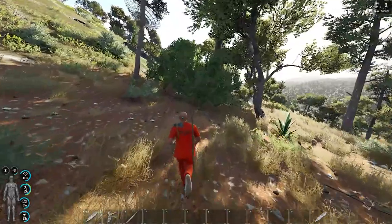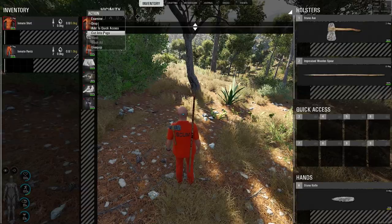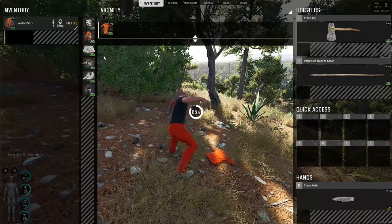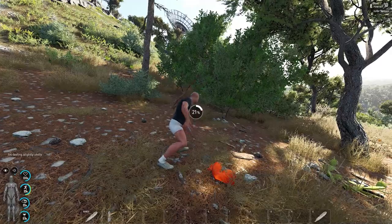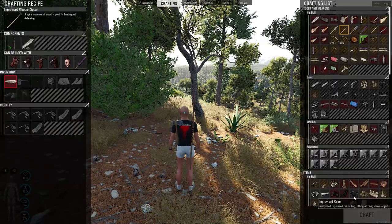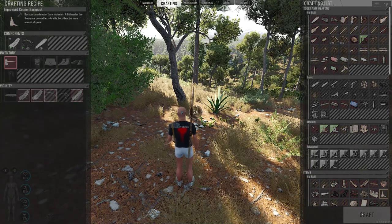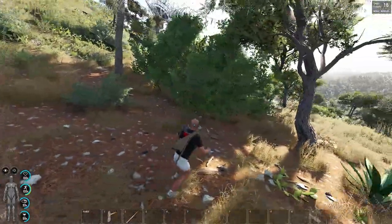The next thing you will need is some room to carry all your juicy loot, so you will need to craft the improvised carrier bag. To craft this you will need three rags and a rope. You can begin by cutting up the hideous orange clothing that you spawned with using your stone knife. Once you have completely shredded your orange clothing you will have rags and rag strips. You can cut rags into rag strips to make improvised rope, or you can make another tree bark rope. Either way, once you have your three rags and your rope, you can craft the improvised carrier bag. If you have any rags or rag strips left, hold on to those so you can heal your wounds later.